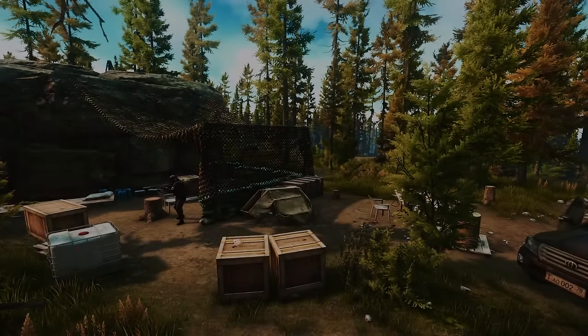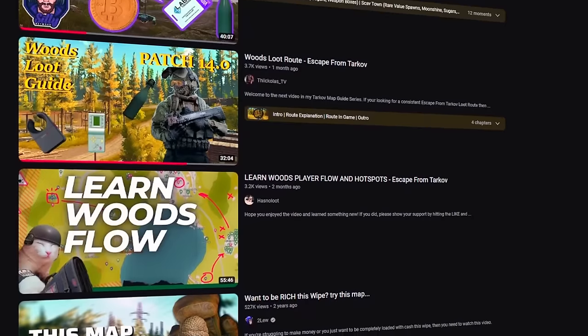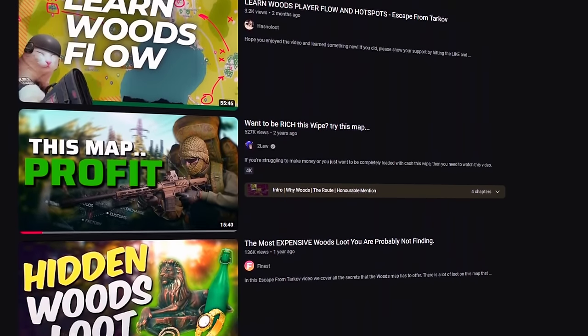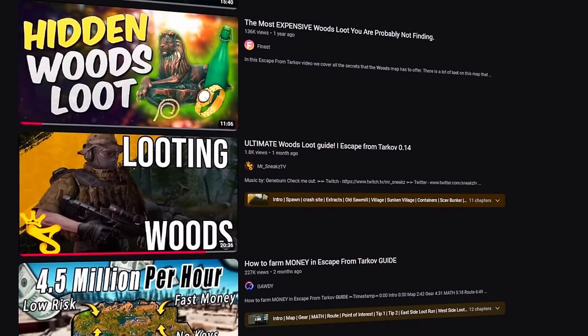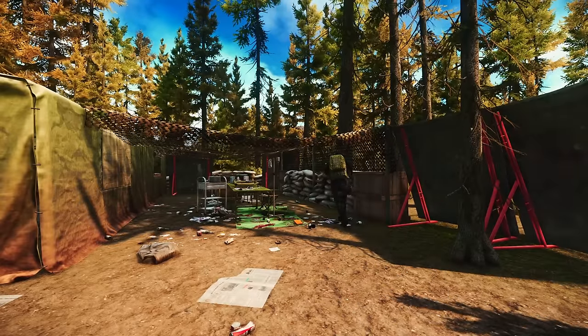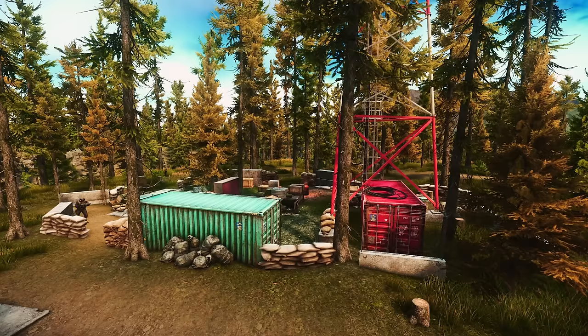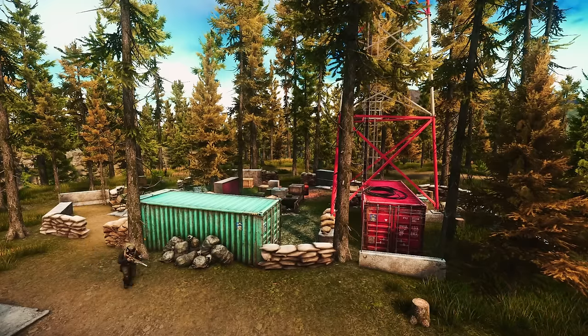My plan was initially to make a woods loot guide, but then I realized there were endless amounts of these guides already and they were pretty similar. Recycling the endless sea of identical cookie cutter guides would be pointless. I also realized that all these guides are done in an offline raid, which while convenient for showing loot spawns, neglects a critical part of the game: surviving and successfully extracting with the loot.